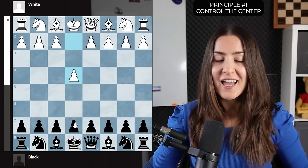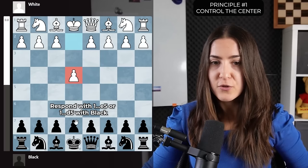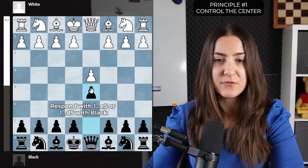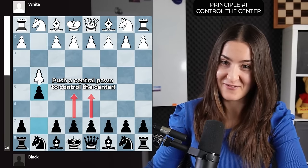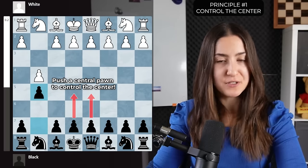With the black pieces, I suggest you copy your opponent's first move. If they play e4, you play e5. If they play d4, you play d5. I say copy only if they play e4 or d4. If they play g4, please do not play g5 — unless you are Magnus Carlsen and you want to troll your opponent.